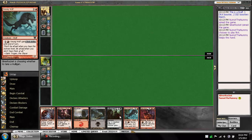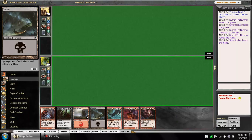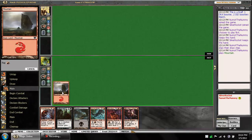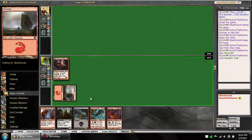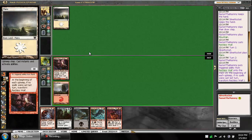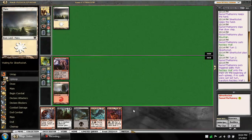We're not going to mulligan this. We have the turn one wave. We do need to hit another land here, just so that we can hit our three drops. But I think that we can put on enough early aggression, as long as he doesn't have, like, a Doom Traveler that we can go ahead and take over. He did have a Plains, but no Doom Traveler, thankfully.